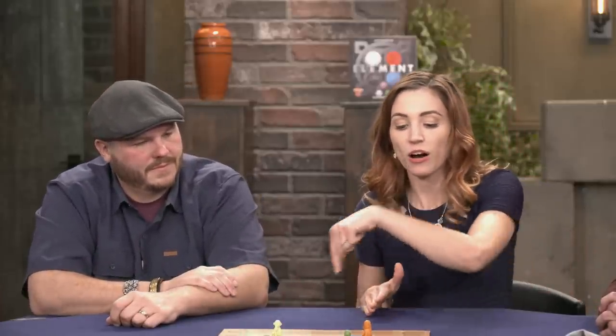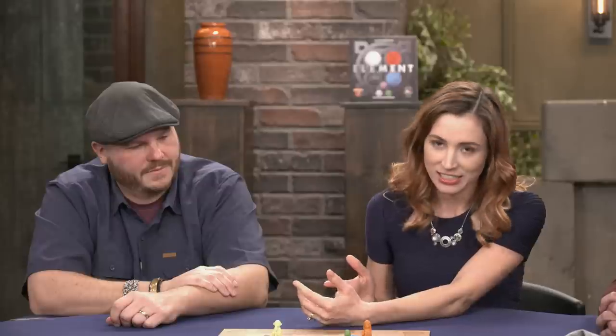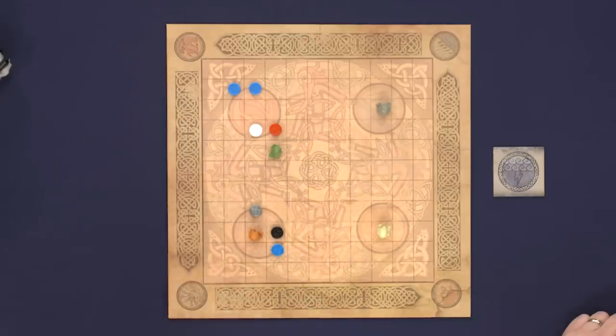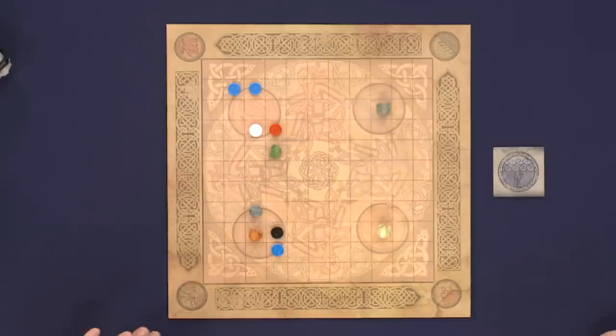Becca asks why Earth is a black piece rather than green. Mike explains: when reprinting the game, he used color swatches and ran them through an app showing how people with different types of color blindness see colors, then consulted color-blind friends. The result is that all three major common forms of color blindness are accommodated — there's enough grayscale differentiation that the game is fully colorblind-friendly.